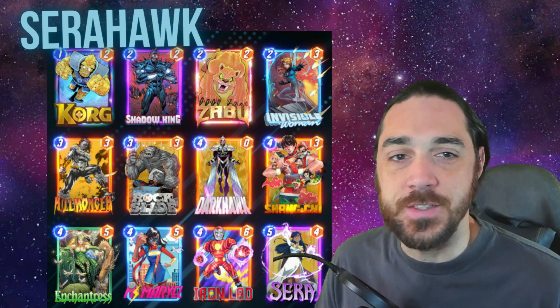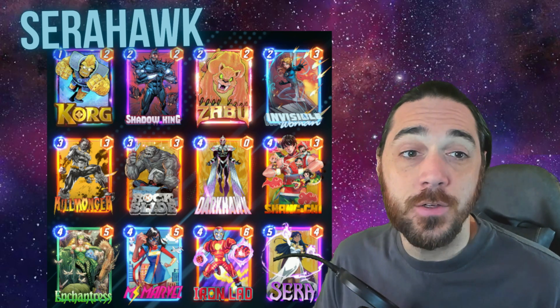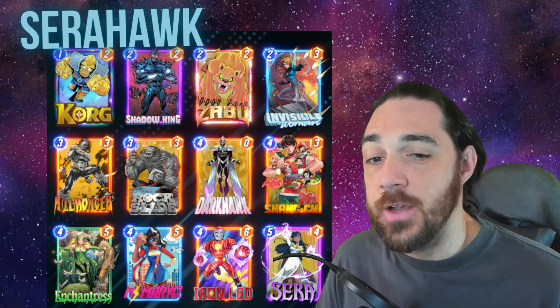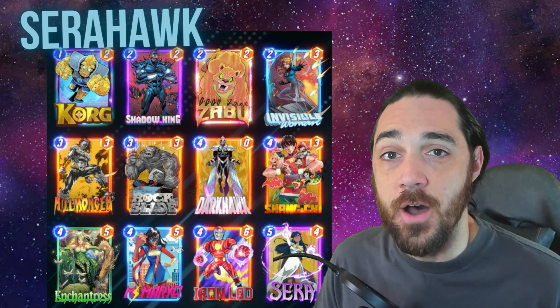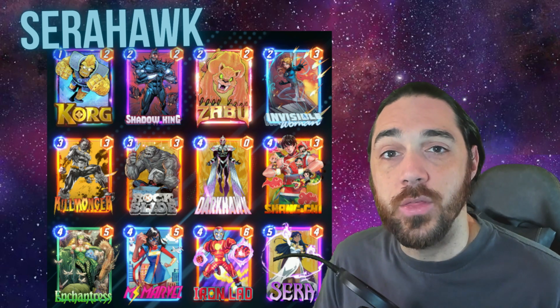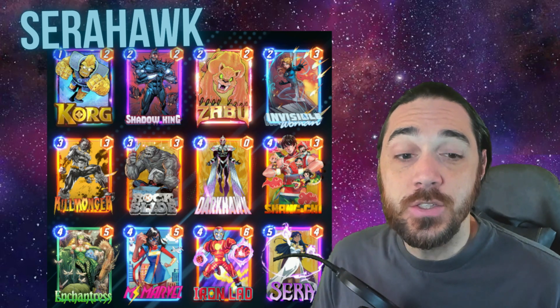This is the Dark Hawk list I came up with. You'll notice some interesting choices — it has the rock package but not Black Widow. We've got Invisible Woman, Enchantress, Shang-Chi, Shadow King, and then obviously Iron Lad and Sarah to top it off. There are a lot of different reasons for these choices and I want to go through and explain why I came to the conclusions I did.